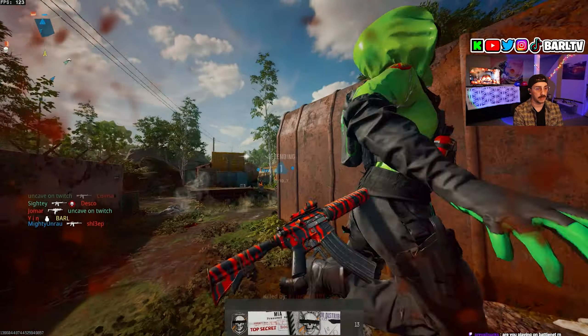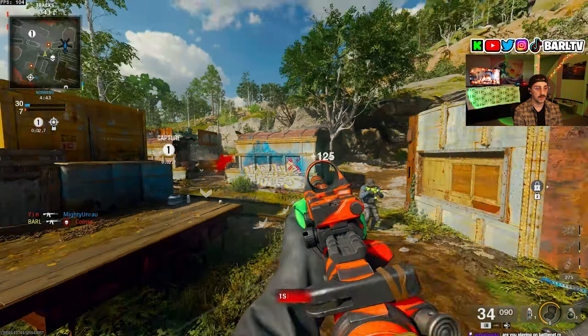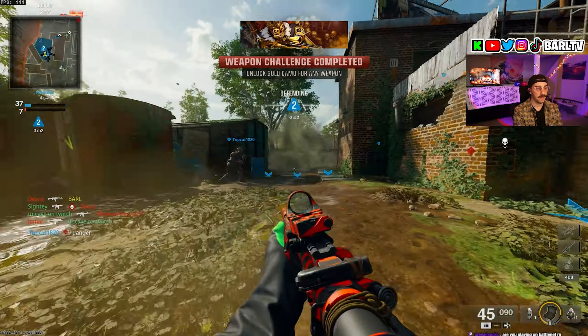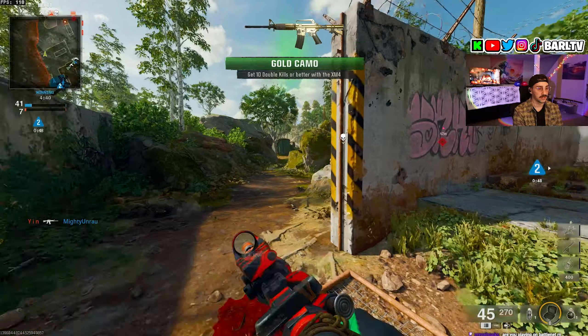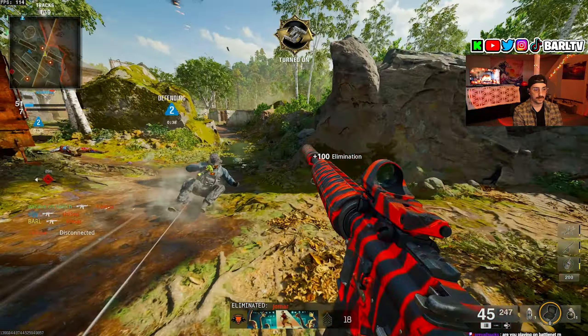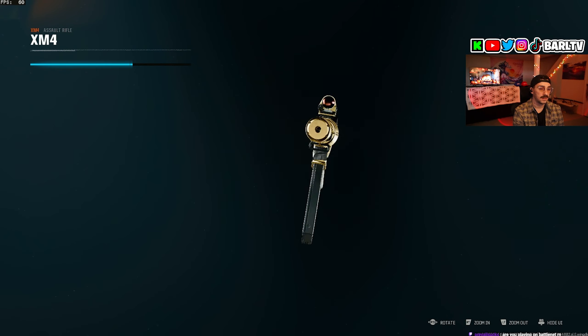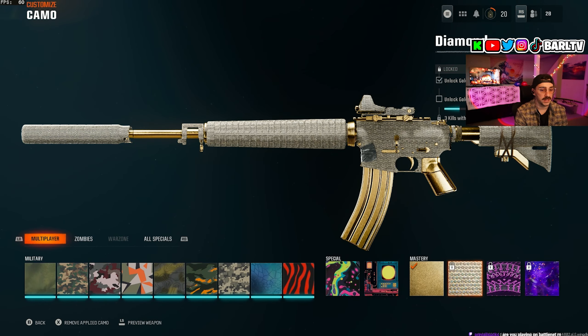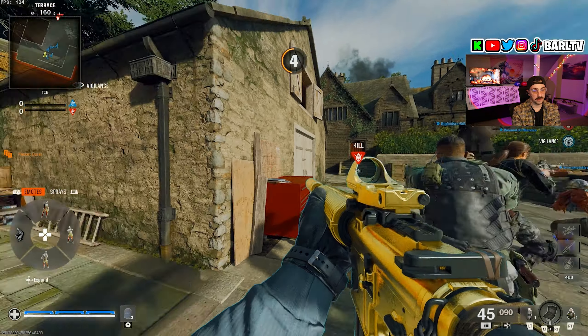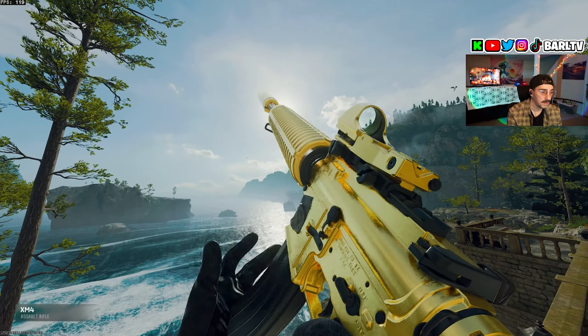As long as you're getting your headshot kills done as quickly as possible you're gonna be fine. I wonder how quickly you're going to be able to get mastery camo — at this rate I could easily see people getting five to ten guns done a day, and there's only 31 total. We just got it right there — we got gold! Our first gold on Black Ops 6! Oh man, that looks so clean.